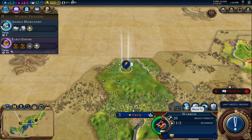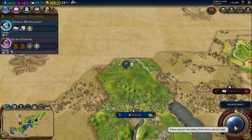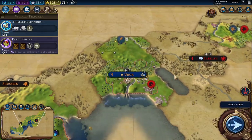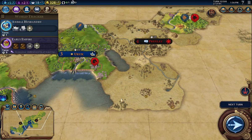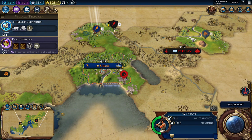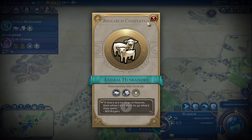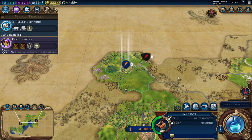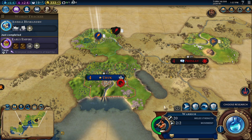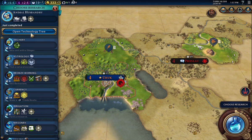This warrior needs some orders, so I'll move him up. And of course there's a barbarian — there must be a camp down here. There's a guy up there too. Research — cool, animal husbandry. I'm going to bring this warrior back down to deal with that. Let's go to our next tech.